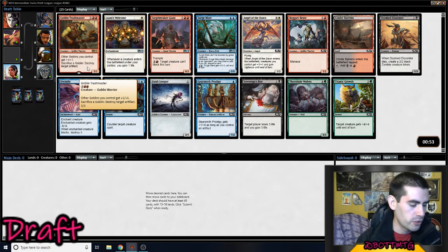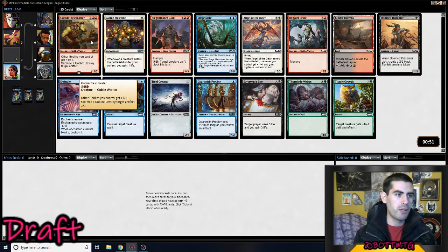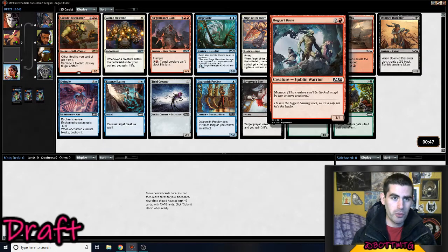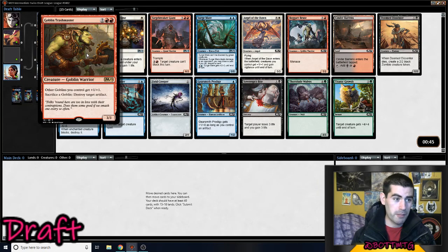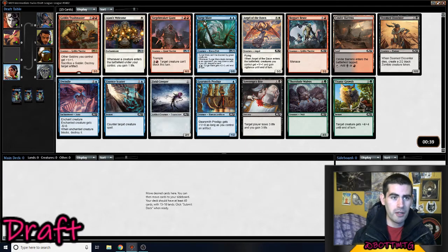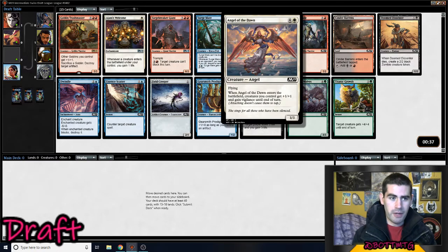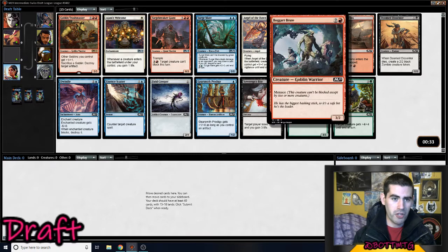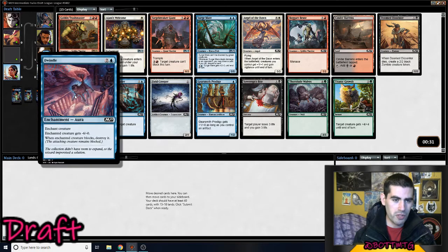Cards in the pack for suggestions: Goblin Trashmaster is pretty good if you get a bunch of goblins like Boggart Brute, and there's the Goblin Instigator which becomes a lot better. Also destroying an artifact can be good — he's not a goblin but he's pretty good. Angel of Dawn is very good, Essence Scatter is very good, Boggart Brute is very good, and the rest of the cards are kind of medium. Oh, Dwindle is very good as well.